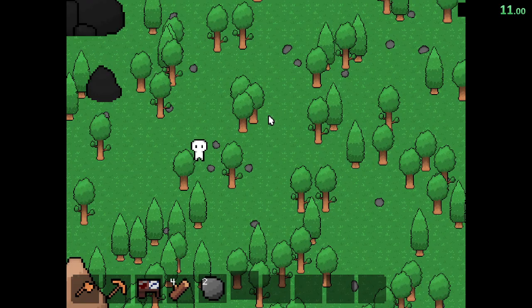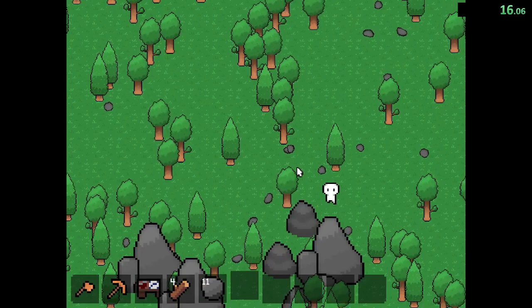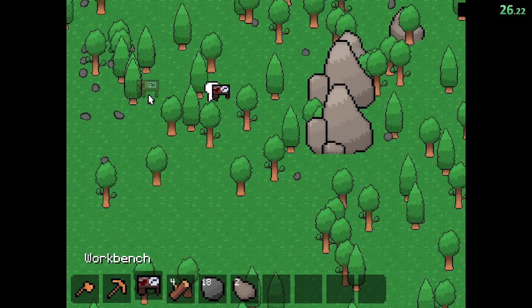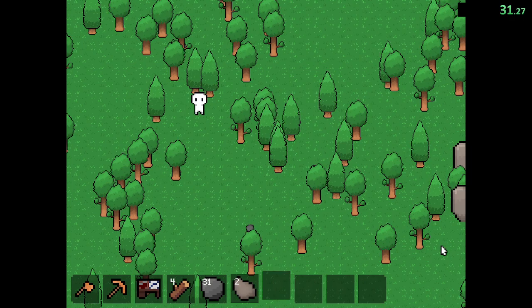So usually the first thing I do is I'll get my 2 wood, and then I'll get as much stone as possible while going towards the Iron Bane really quickly. They usually spawn around the same location, which is why I'm able to predict where it is. And if you hold click, you can actually just collect the rocks on the ground like this.